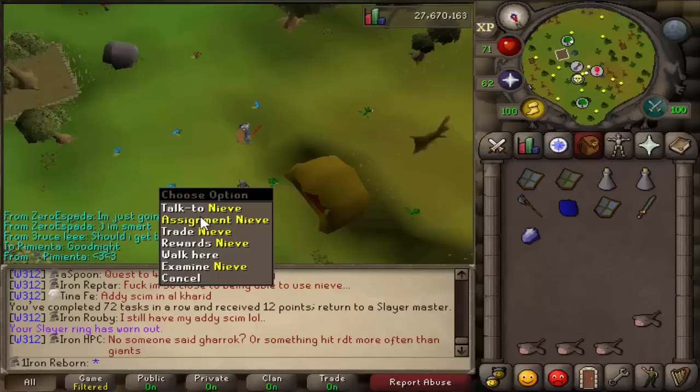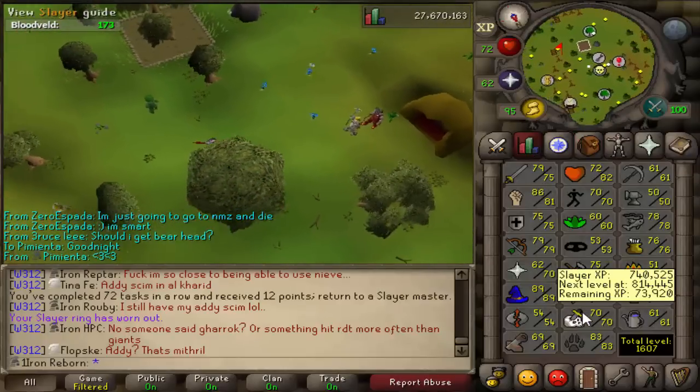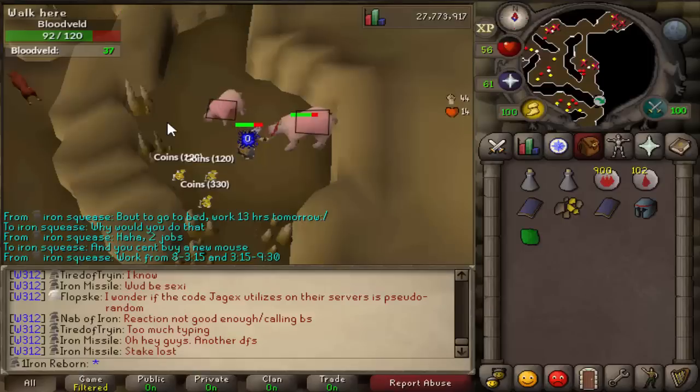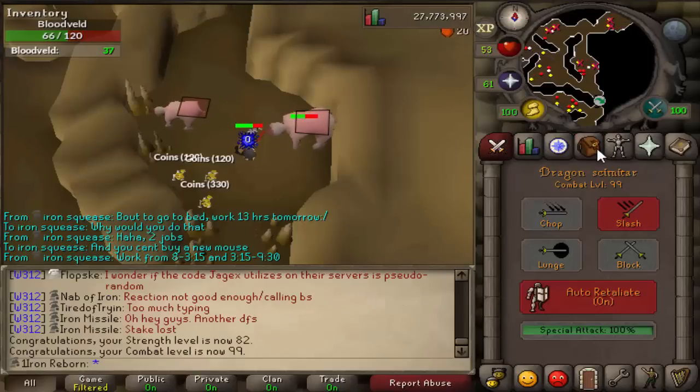There was our 72nd task of Spiritual Warriors, and now we get Bloodveld — that should be even greater XP. We have 73k till 71 Slayer. And here we are getting 82 Strength, and we are now 99 combat! Which is awesome.